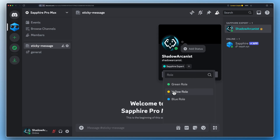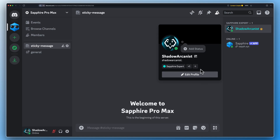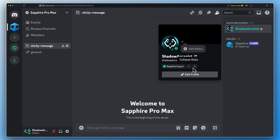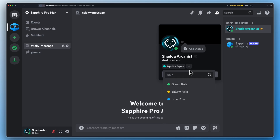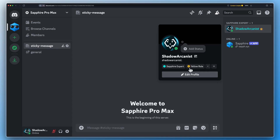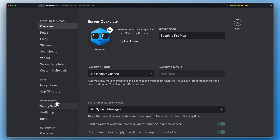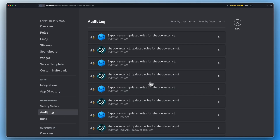I will add the yellow role to my profile and Sapphire will give me the green role. If I remove the yellow role, then Sapphire will remove the green role from me. You can check this on your server audit log if you want to verify if this feature is working for you.